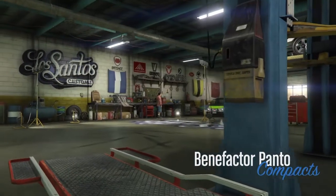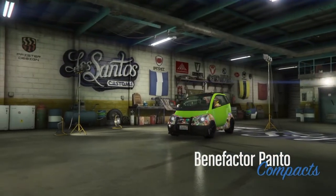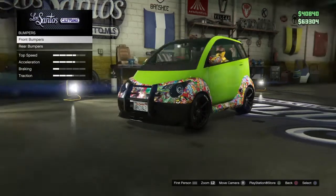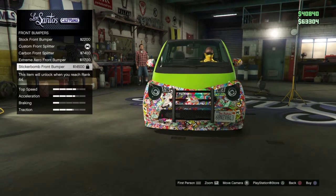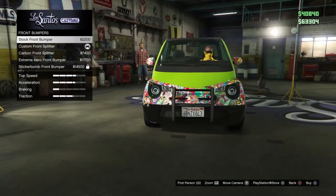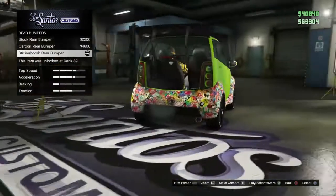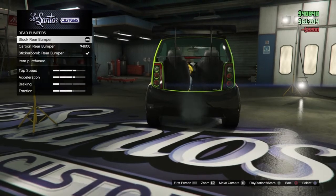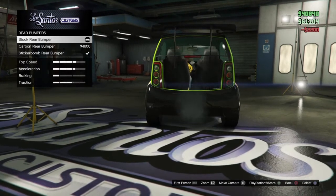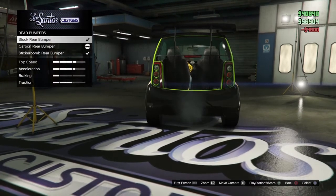First thing you want to do is drive into Los Santos Customs with your Panto. Starting from scratch — for the front bumper, you have to have it unlocked. When you buy it, you can scroll to the top and it should be invisible. If that doesn't work, try scrolling down to the rear bumper. For me it just doesn't work — I'm not sure if they patched it.